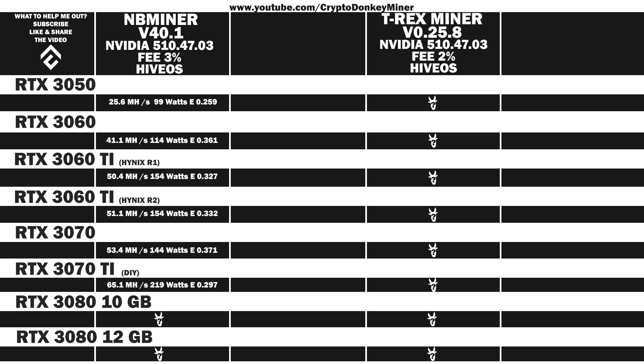The average reported results for the RTX 3080 10 gigs: 82 MH/s at 254 watts, which gives an efficiency of 0.323. And the RTX 3080 12 gigs: 82.1 MH/s at 273 watts, which gives an efficiency of 0.301. That was actually quite disappointing for the RTX 3080 12 gigs. Anyway, not much we can do about that.